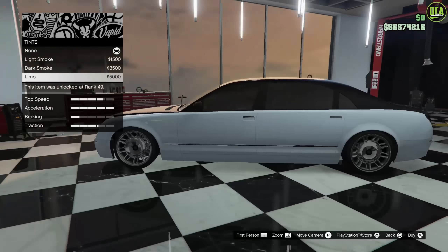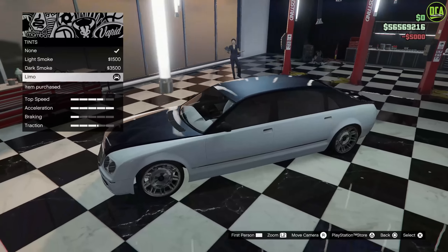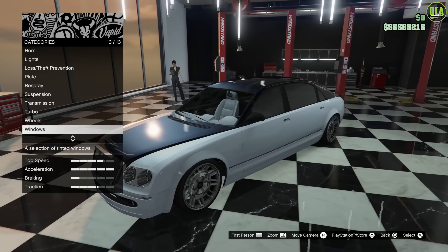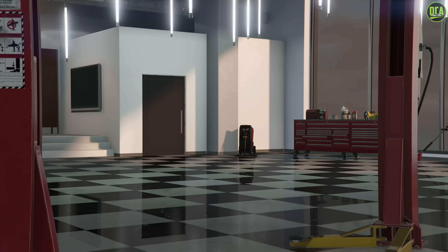Windows — limo tints. Definitely on a car like this, like an executive car, you need the darkest tints possible. Alright, let's go ahead and take it for a drive. We got all the upgrades, it looks fantastic.